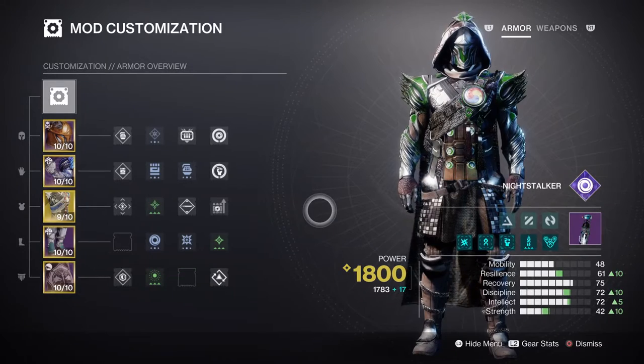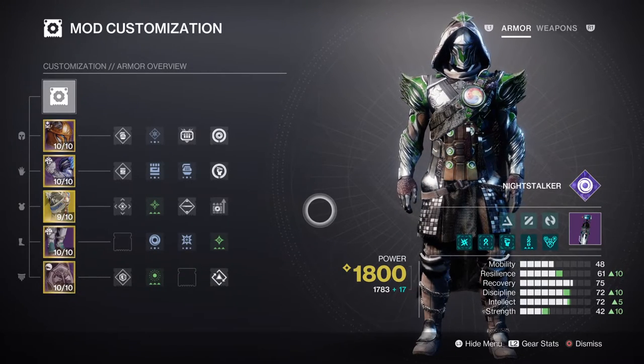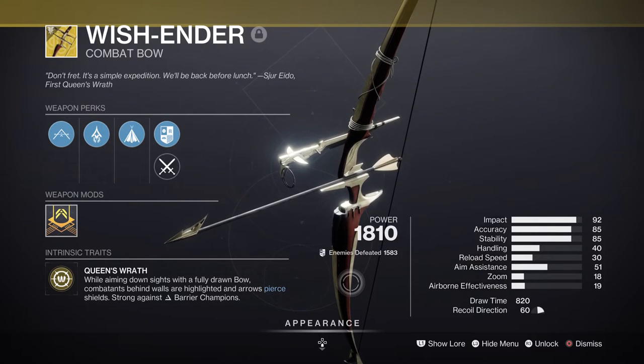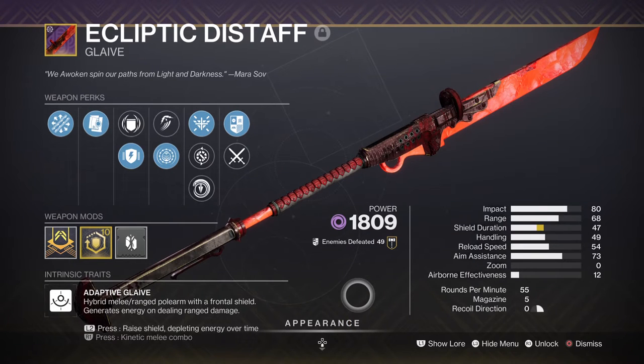The main killer of the build is using our exotic chest piece which will extend our Spectral Blades duration upon activating our heavy attack. This with a tier 7 or 10 intellect and using Echo of Reproval will allow us to utilize our super on a high basis and also make full use of the invis we'll be cloaked with. Weapons are down to the user, but recommended: having the Wish-Ender, a Void Glaive and Void Sword will make the build flex up close or from afar. Wish-Ender hits hard and is perfect against generally anything you have in mind. Our Void Glaive will grant us good close range melee effect to close the gap, with moderate range and protection if our invis is not enough.